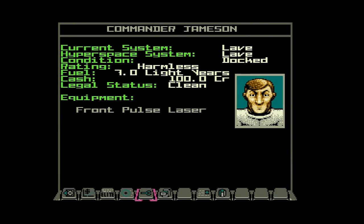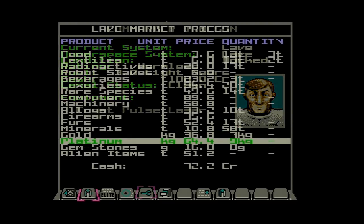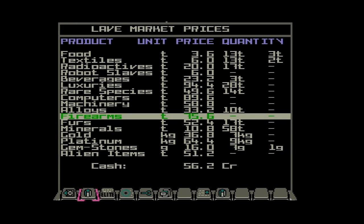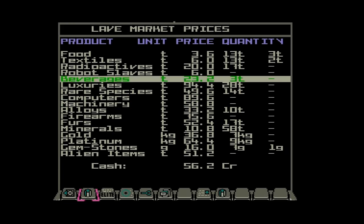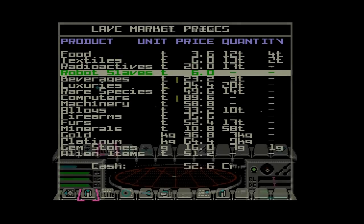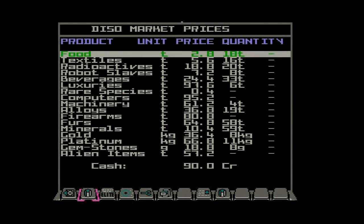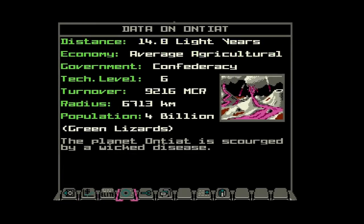At its most basic level, Elite isn't that complicated. You purchase supplies, sell and trade them, and build your war chest. In practice, however, Elite requires you to juggle a lot of details. Your basic fighter craft has a limited fuel capacity, which means you can only warp a limited distance at a time. This keeps your early options fairly finite, requiring you to learn the workings of the few systems within reach. Trade commodities sell for different prices depending on where you visit, and each system has a distinct culture and political situation that determines not only which items are coveted, but how likely its people are to trade with you. There's also a dark underbelly to the galaxy.